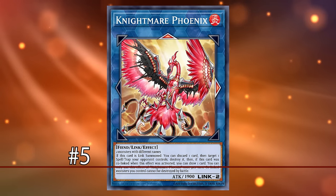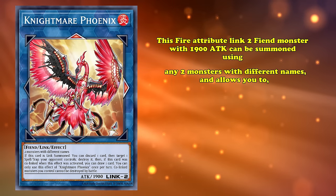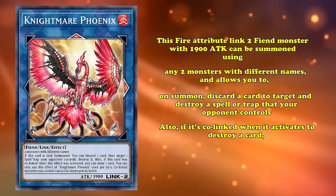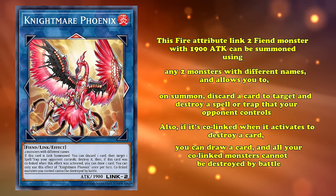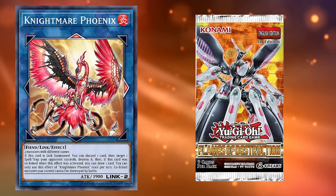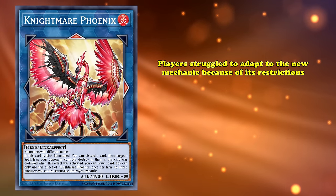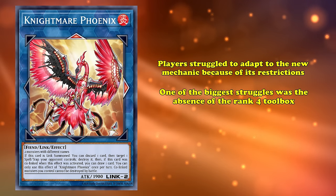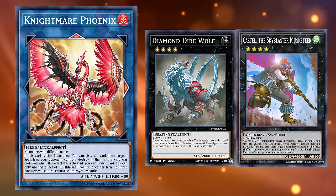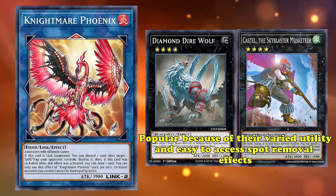And at number 5, we have the Link monster Nightmare Phoenix. This Fire Attribute Link 2 Fiend monster with 1900 attack can be summoned using any two monsters with different names, and allows you to, on summon, discard a card to target and destroy a spell or trap your opponent controls. Also, if it's co-linked when it activates its effect, you get to draw a card, and all your co-linked monsters cannot be destroyed by battle. Nightmare Phoenix released in 2018's Flames of Destruction, one of the most influential sets of its time. From the release of Link monsters in 2017 until this pack's release, players struggled to adapt to the new mechanic because of its restrictions. One of the biggest struggles was the absence of the rank 4 toolbox that was built up for years after Xyz monsters were first introduced.